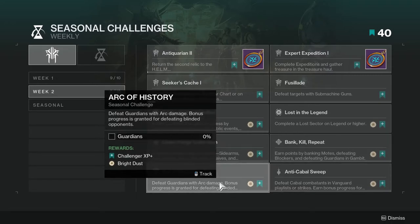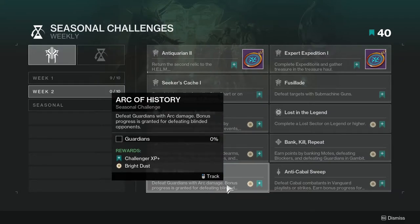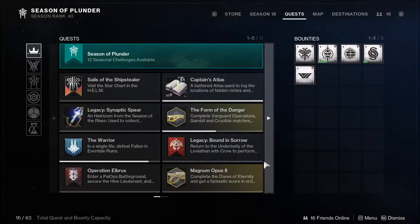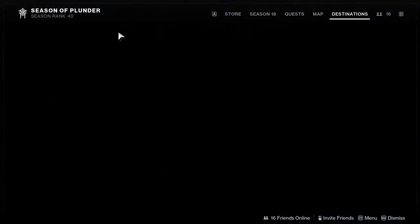Arc of History requires defeating Guardians with arc damage, with bonus progress for defeating blinded opponents — so use your arc supers and arc weapons. Anti-Cabal Sweep requires defeating Cabal combatants in vanguard playlist strikes, with bonus progress for tougher combatants. That's it for the weekly challenges.